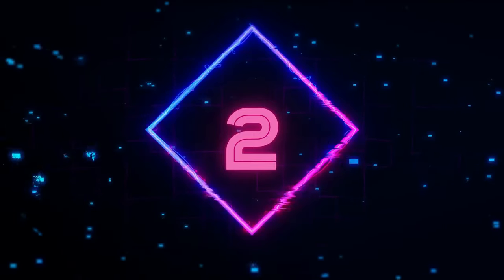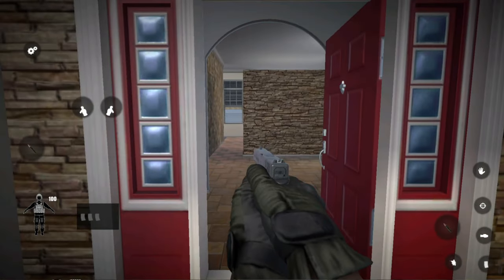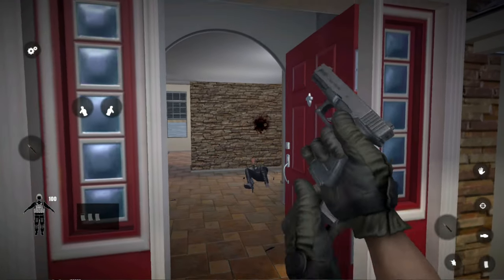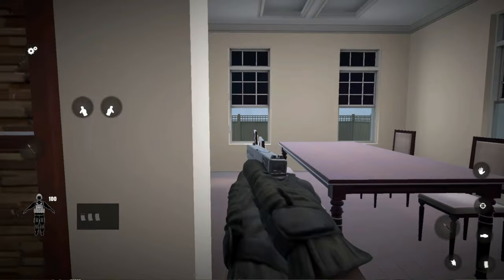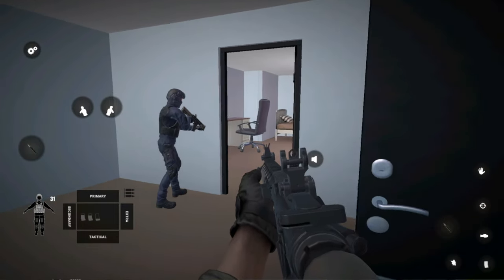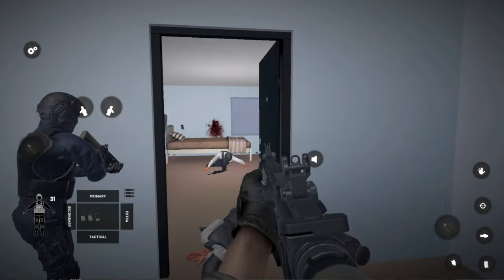Number 2: Recurrence is a realistic tactical shooter game that lets you play as a cop and take down hostiles in various scenarios. You can also team up with other players online and cooperate to complete missions. Recurrence is a promising game that has a lot of potential, but it also has problems that need to be addressed. If you are looking for a realistic tactical shooter game on your mobile device, you might want to give it a try.